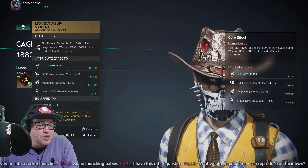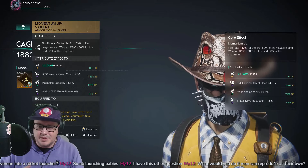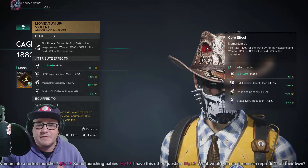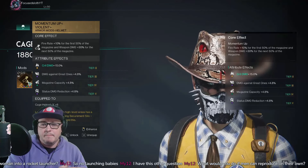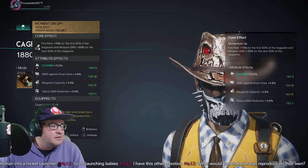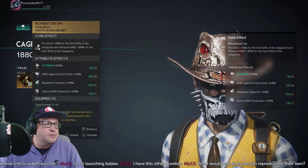You also want mag capacity on your mods. The magic number for this build is getting the magazine to 161 or above. Once you hit 161 you're getting your maximum bonuses, so that's the target to aim for.